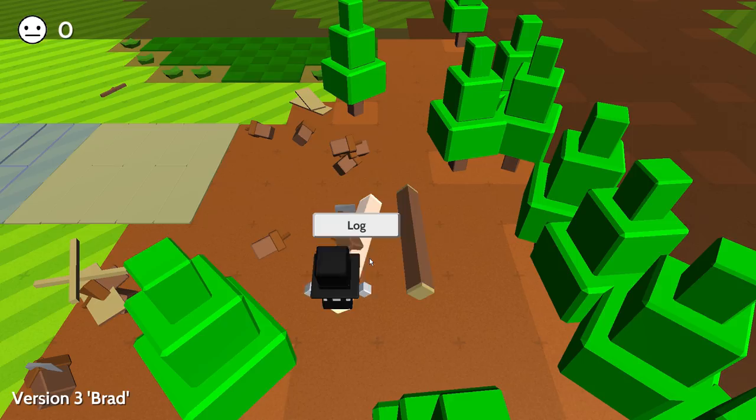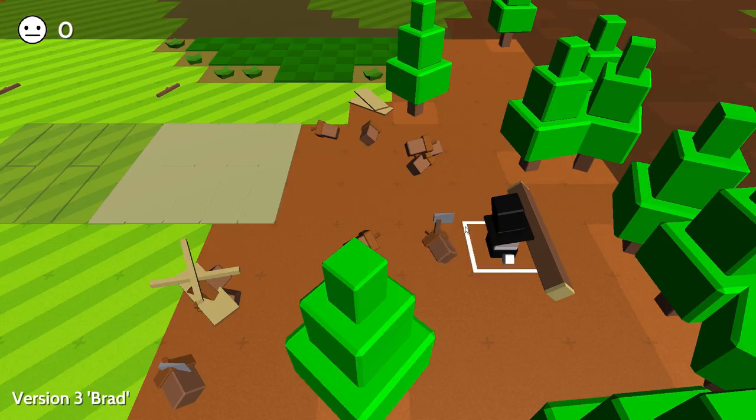Chop this down as well. Drop our axe, grab this and we'll just place down the logs like this. We got to grab them individually though, and then we can craft the flooring. Now I'm going to chop down some more trees so I can make that other plot there. Grab this log, take it over here. It's a very tedious process at the beginning until we do get our automation bots. Now that we have the flooring here.